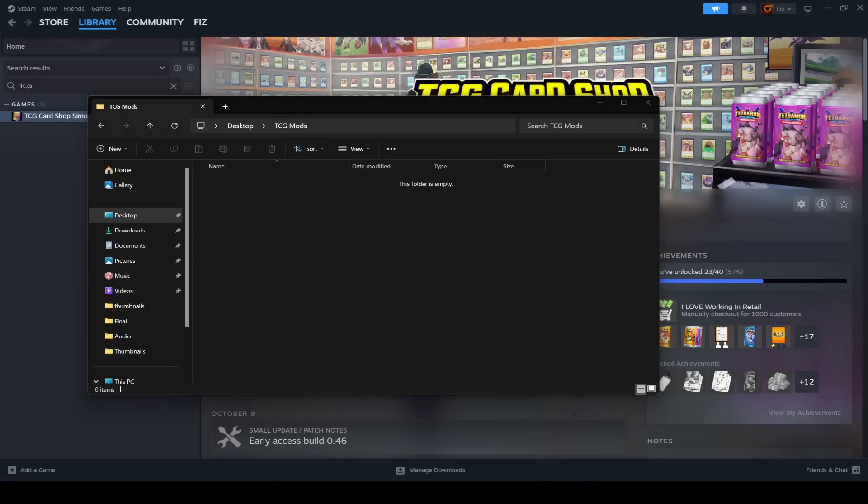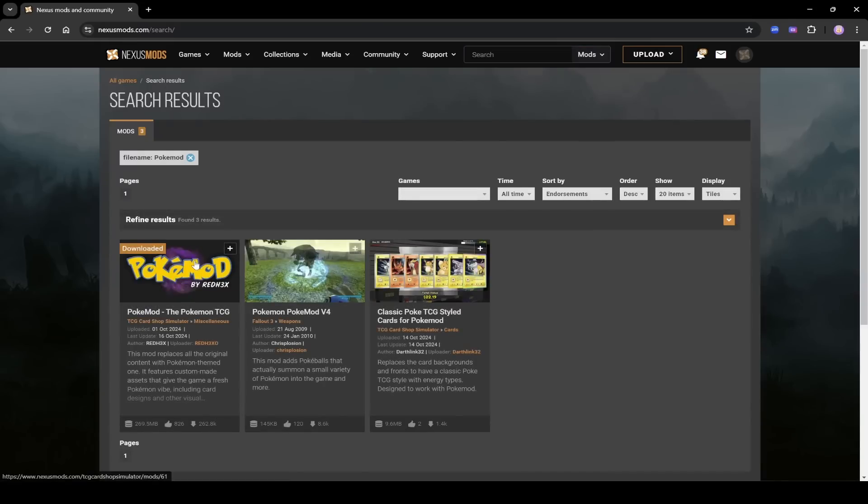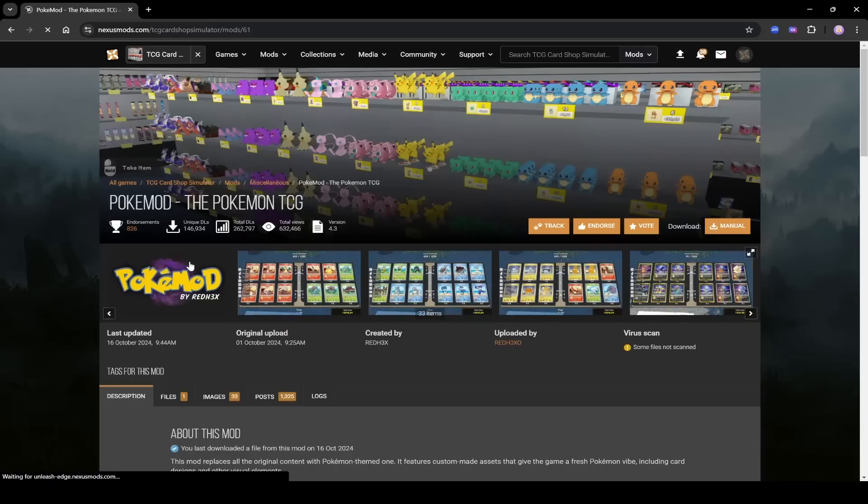Go to your browser and navigate to nexusmods.com. Search for PokeMod and hit enter. You can see PokeMod here by Red Hex — I'm going to click on that. This is the mod page.